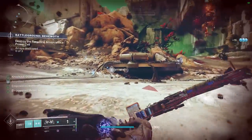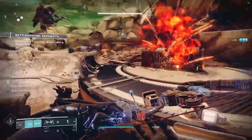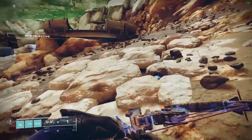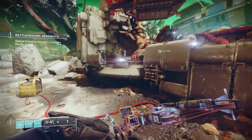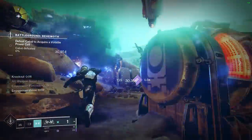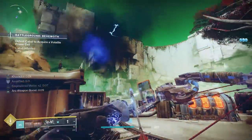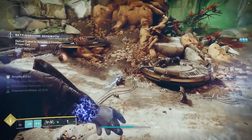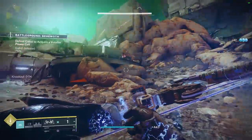It's unbelievably stupid how broken build crafting can be in this game — it's not only Heart of Inmost Light charging it, but other interactions on top. Especially now with elemental well builds being so strong and diverse, which can get you full ability energy from getting one ability kill. It's absurd. My main gripe with it all is being able to actually acquire all the mods.